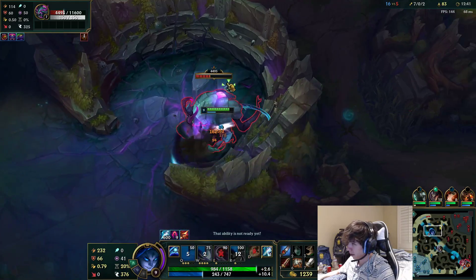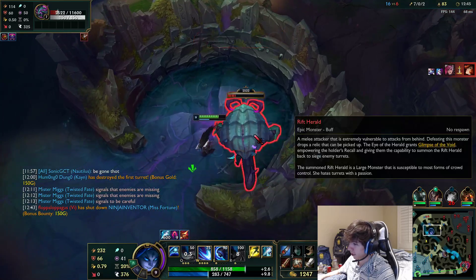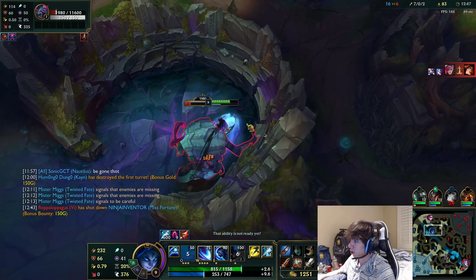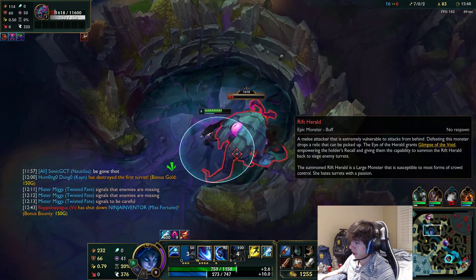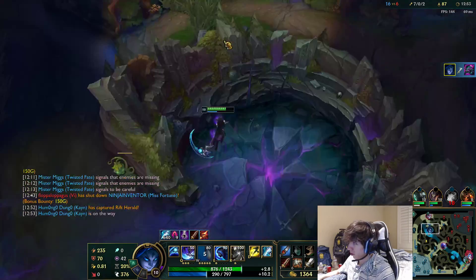Now I just get the objectives, use this rift to get the mid tower. You want to get all the tier one towers down before you do anything crazy, because it opens up the map which leads to you getting vision in the enemy jungle. You take camps, look for more picks, make more plays.